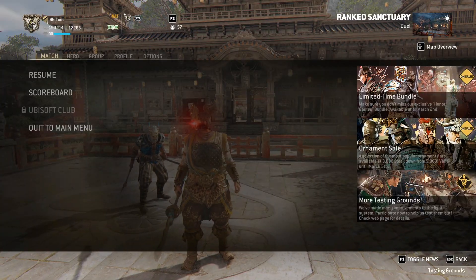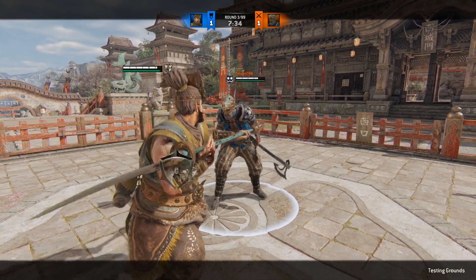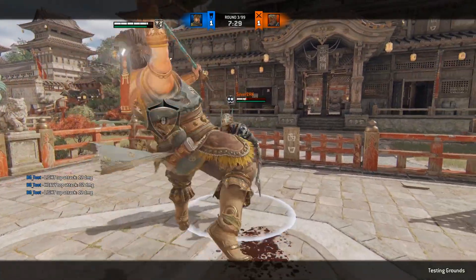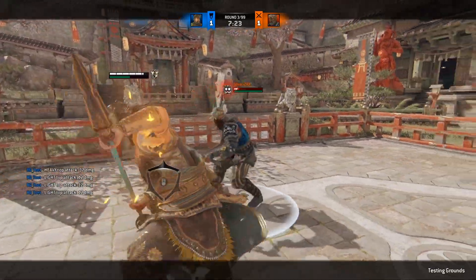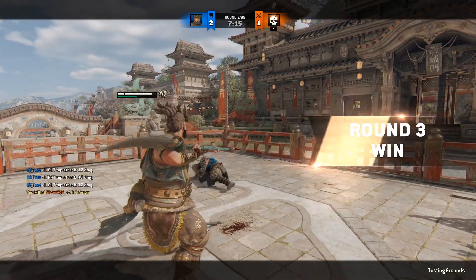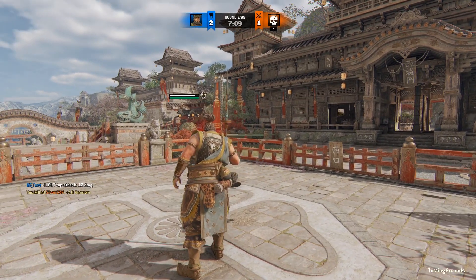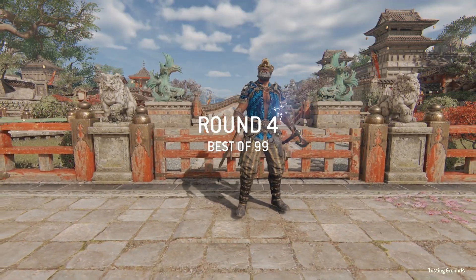Next up, I'm gonna talk about Jianjun's unblockable heavy finisher mixup. Sadly, it's not a mixup at all, because all of the options are dodgeable on one timing. If you let the finisher go, your opponent dodges. If you feint into a guard break, your opponent dodges on the same timing. If you feint into light, your opponent can still dodge on the same timing and prevents all three of those possible mixups. This entire thing is not just a problem in the testing grounds — it's also in normal duels and it's not just from the new patch.